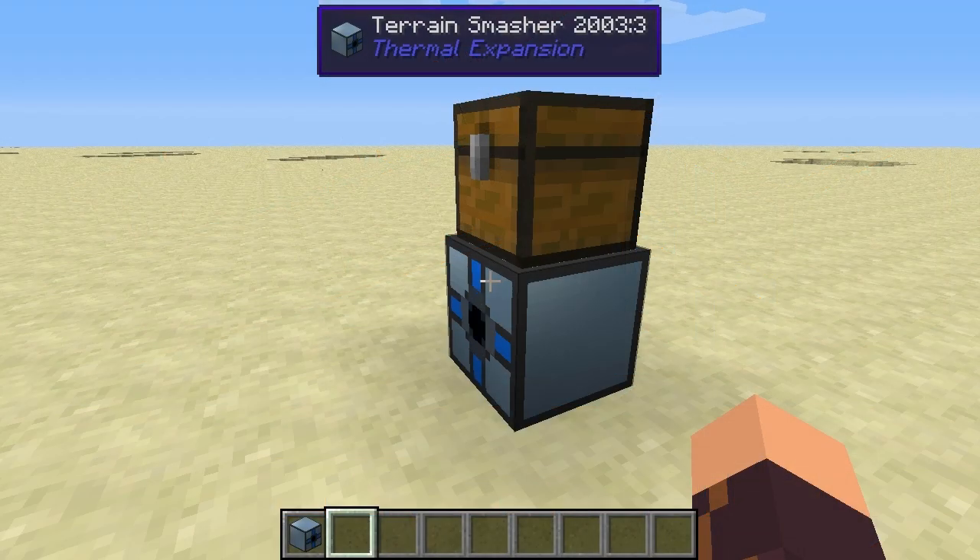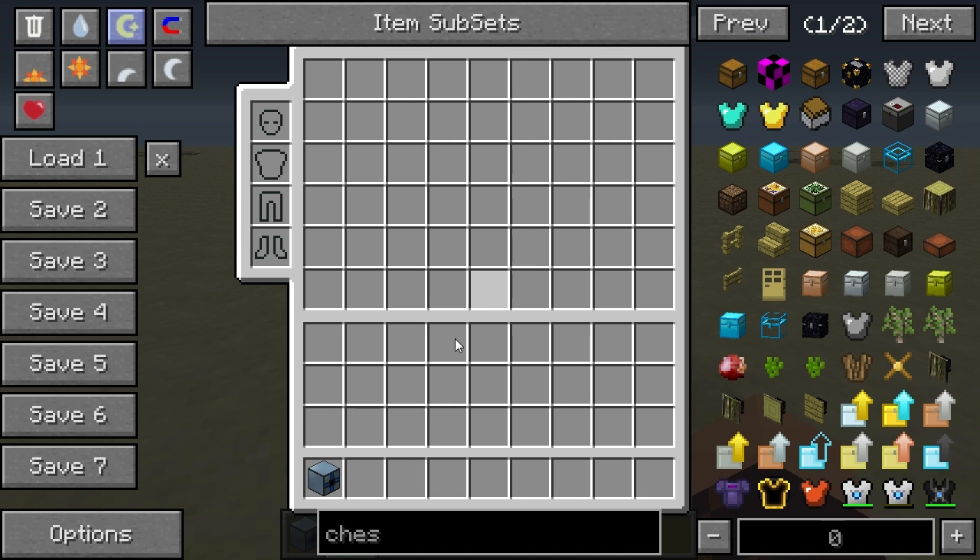Hey guys, welcome to another block spotlight. In the spotlight I'm going to take a look at the Terrain Smasher from Thermal Expansion. The Terrain Smasher is essentially Thermal Expansion's implementation of a block breaker. I've got one in my inventory right here.